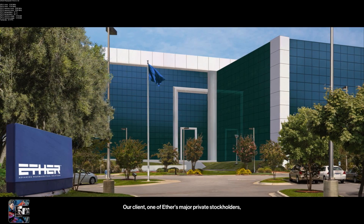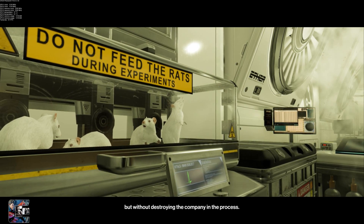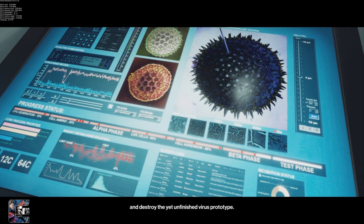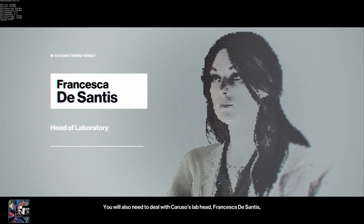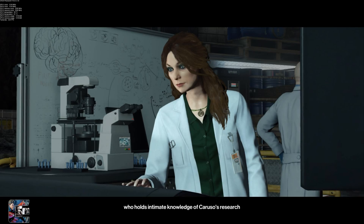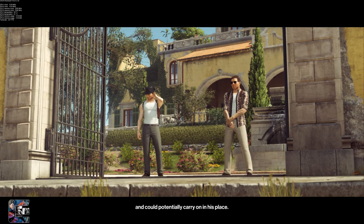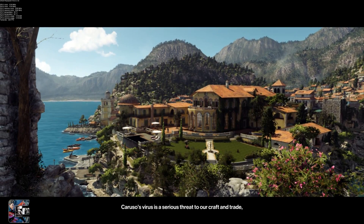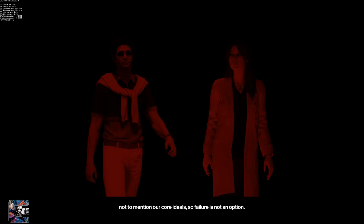Our client, one of Ether's major private stockholders, wants the project cancelled on ethical grounds but without destroying the company in the process. She has asked us to eliminate Silvio Caruso and destroy the yet unfinished virus prototype. You will also need to deal with Caruso's lab head, Francesca DeSantis, a high-level Ether employee and cutthroat corporate climber who holds intimate knowledge of Caruso's research and could potentially carry on in his place. This is no ordinary contract, 47. Caruso's virus is a serious threat to our craft and trade, not to mention our core ideals. Failure is not an option.